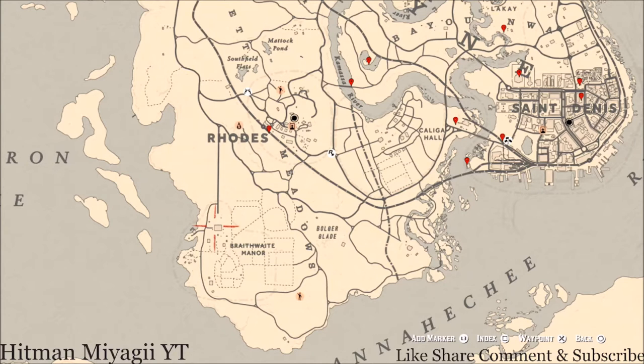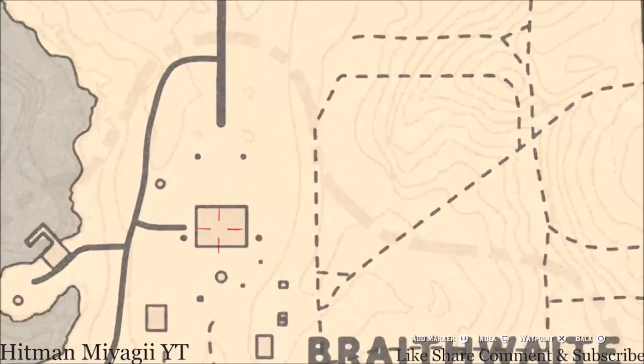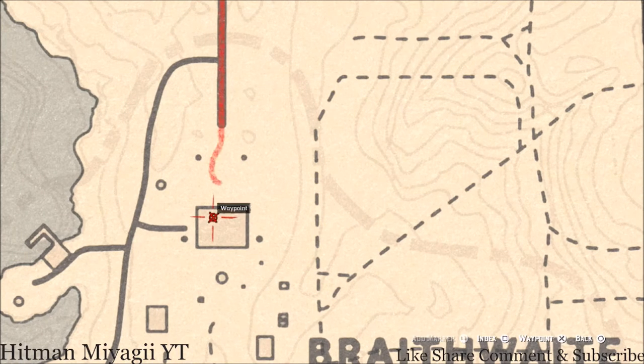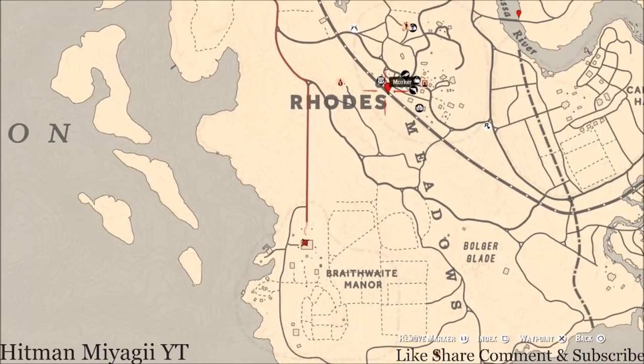There's an antique alcohol bottle in Braithwaite Manor — it's on the ground floor dinner table inside the house. When you come in, go to the dinner table and there's a London Dry Gin antique alcohol bottle.